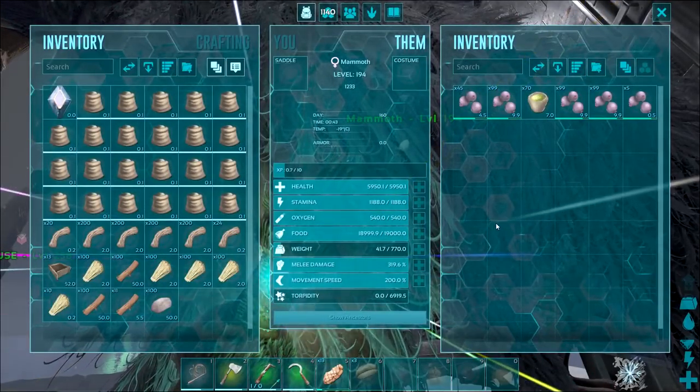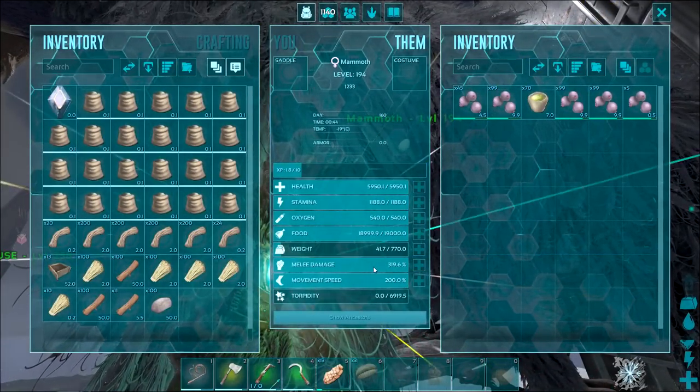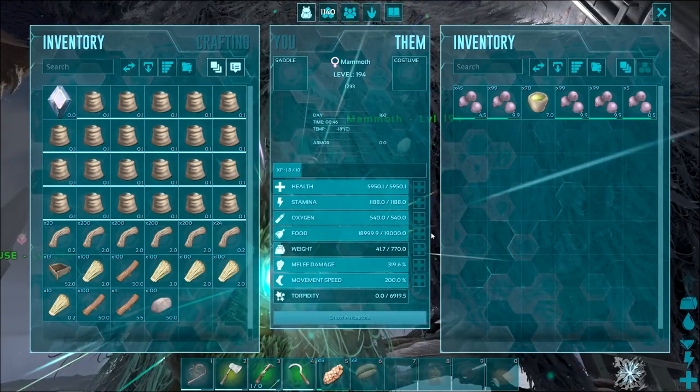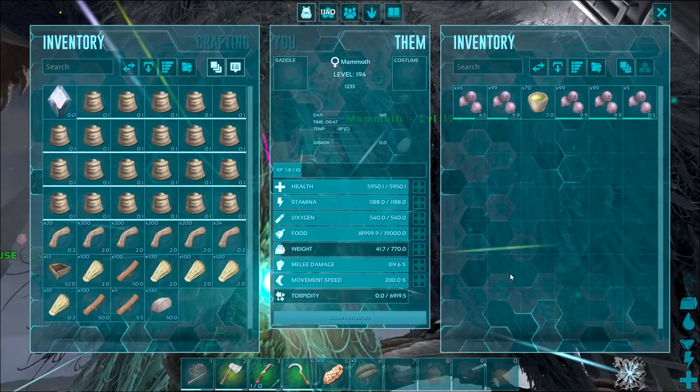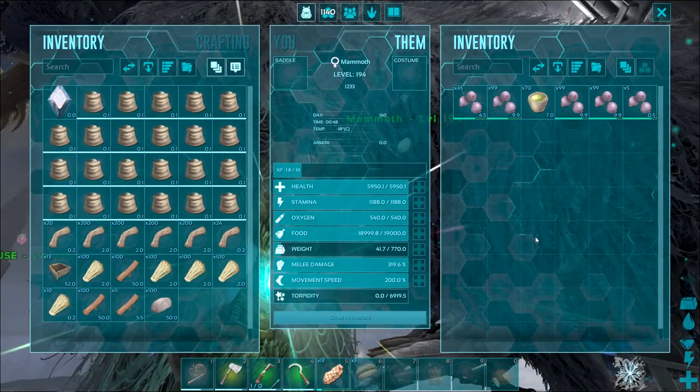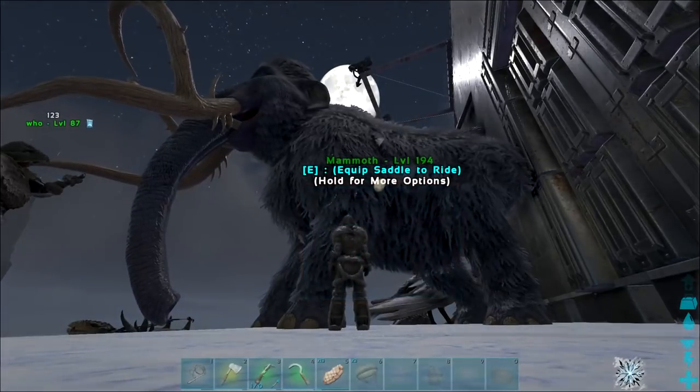Mammoth tamed at level 194. 320 damage, 770 weight, 1200 stamina. Not bad, not bad. It's always going to be carried by the quetzals to farm wood anyway, but super happy with that. Now we can get bulk charcoal.